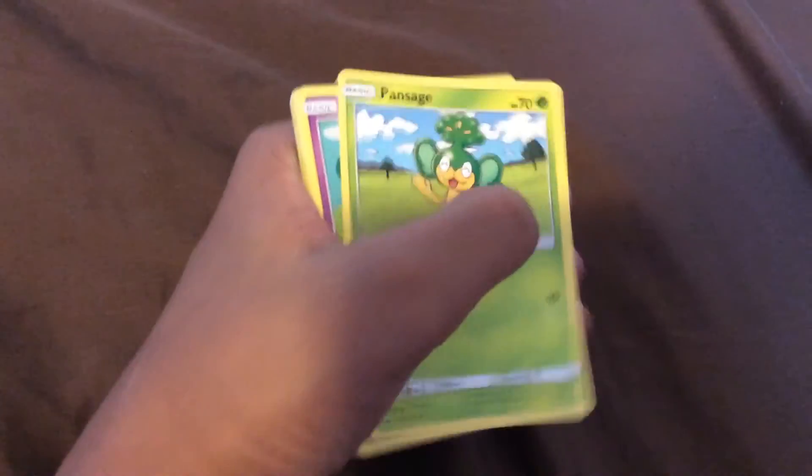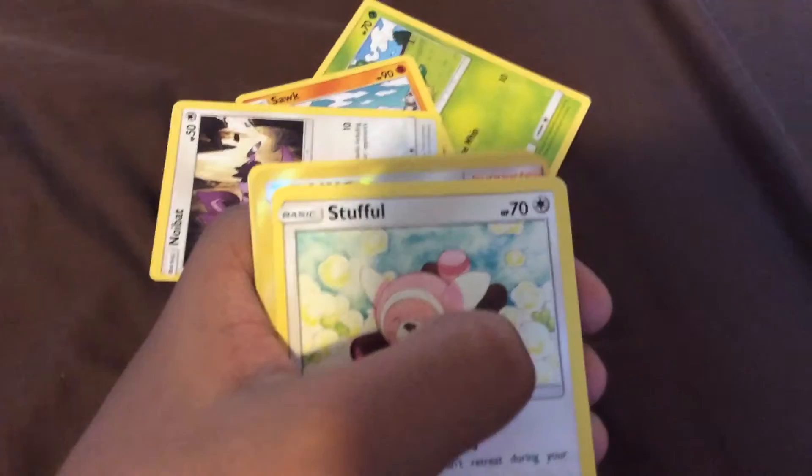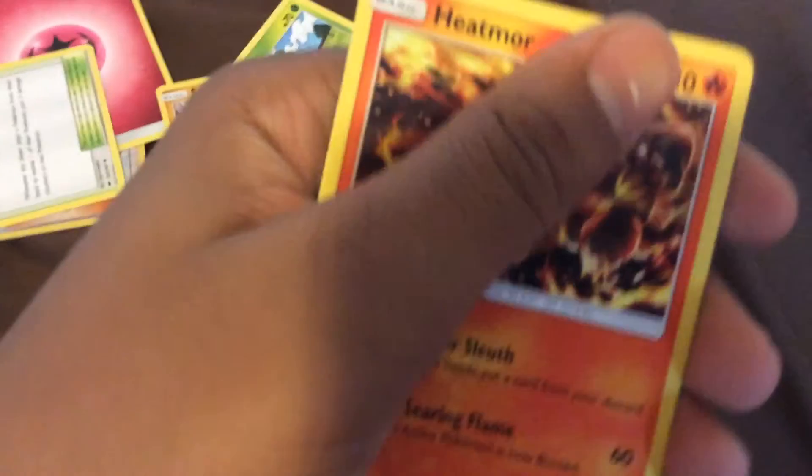A Pansage, an Espeon, a Salandit — I think that's how you say it — a Noibat, a Stufful, a Wimpod, a Palossand. I don't know what energy this is, but it's an energy card. A Po-Town card, a Weakness Policy, and a Heatmor. Okay, that wasn't too good of a pack, but I'm still happy about that Primal Groudon.